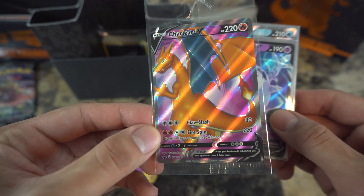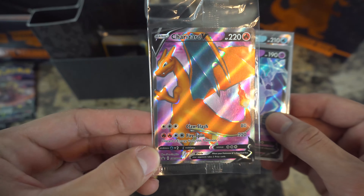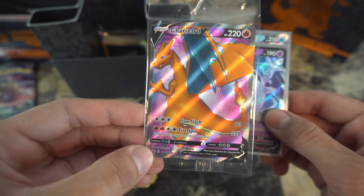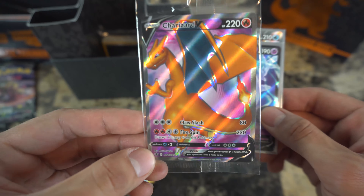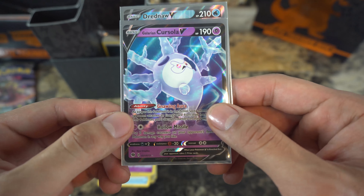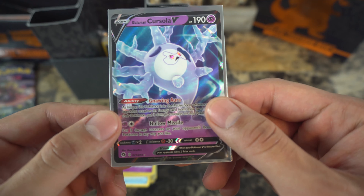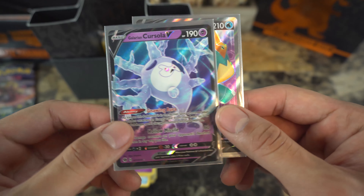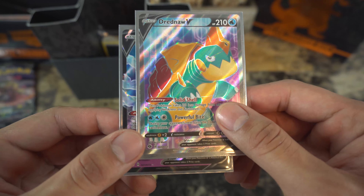Of course the Charizard V that comes in it is still in pristine condition. We finally got our hands on a Charizard card — the first one! But my main goal for the channel is to get a Base Set 2 or Base Set 1 Charizard, which I am working on. We also have a Galarian Corsola V — really nice — and a Dreadnought V.